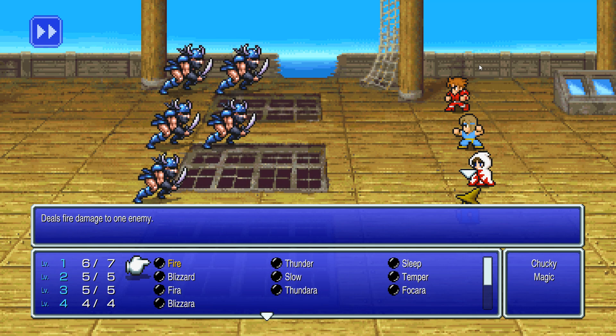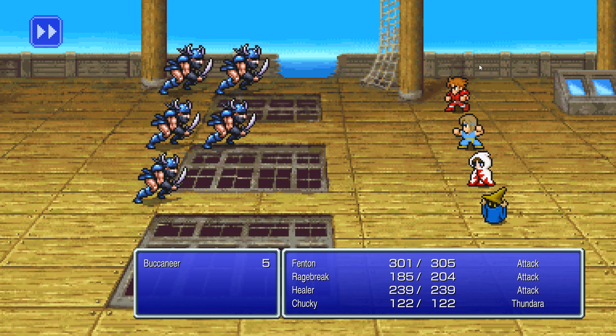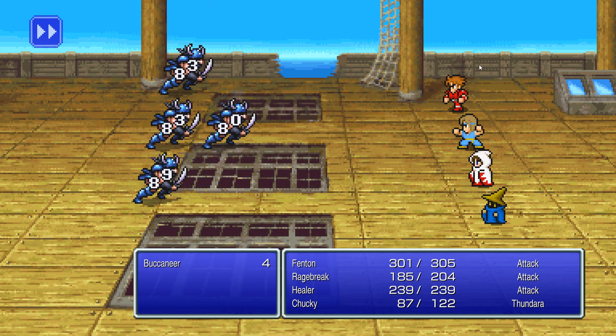If you cannot find the Buccaneers, settle for a whole bunch of enemies on screen at once, or at least one or two Great Sharks, since they from time to time drop good gold — not as great as the Buccaneers, but still very easy to fight. Go ahead and have your black mage nuke them with thunder magic.